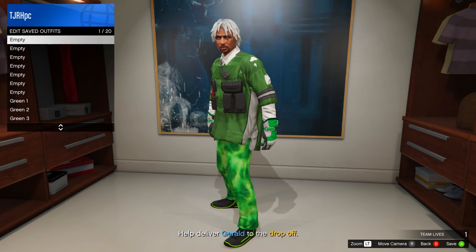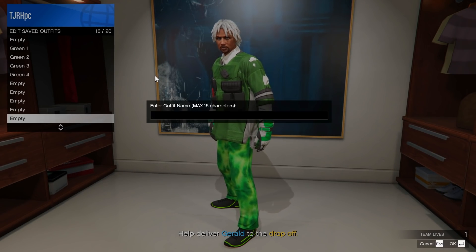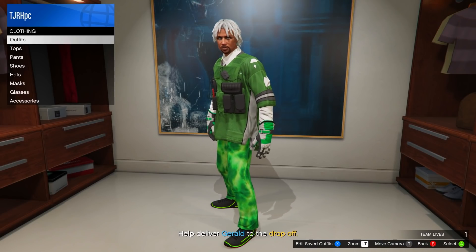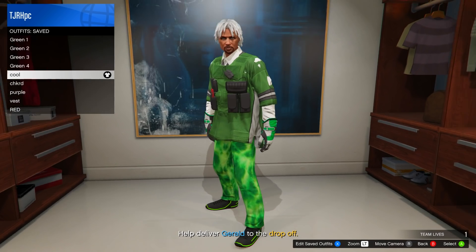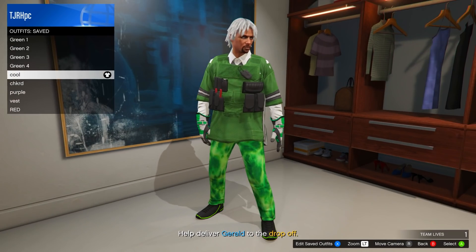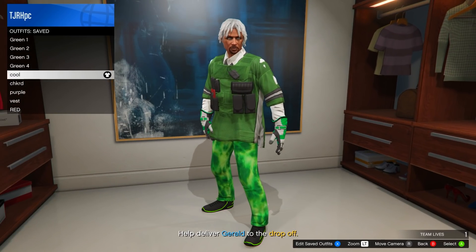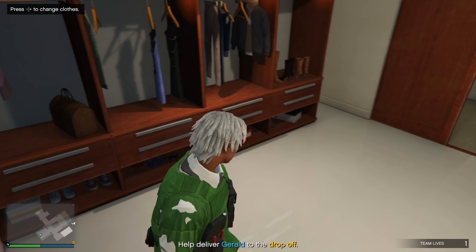In the wardrobe, save this outfit to any slot — it's the last outfit and you don't need to delete green one, two, three, and four either. If you want, you can make an outfit like this and keep green one through four. That way, whenever you get the green joggers — maybe through a new glitch — you can redo this with the green joggers as long as you still have those green one through four outfits saved.